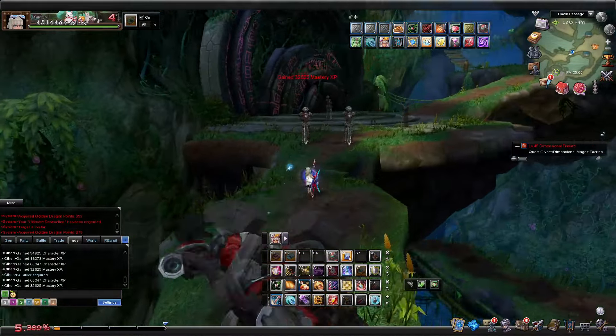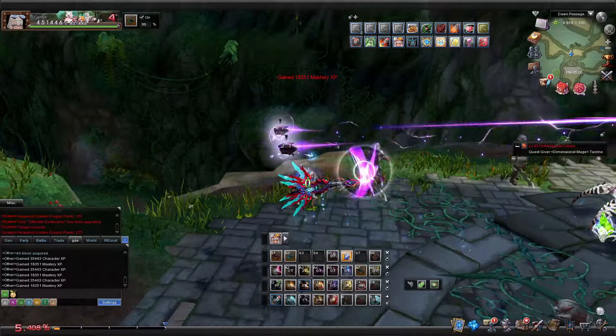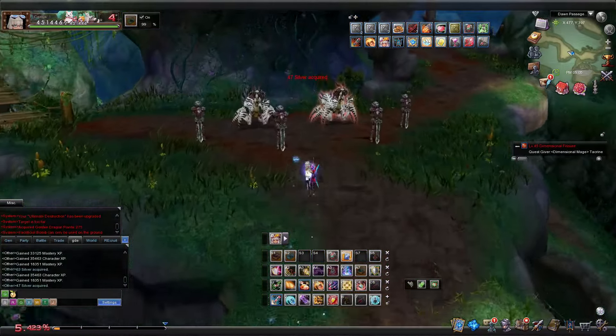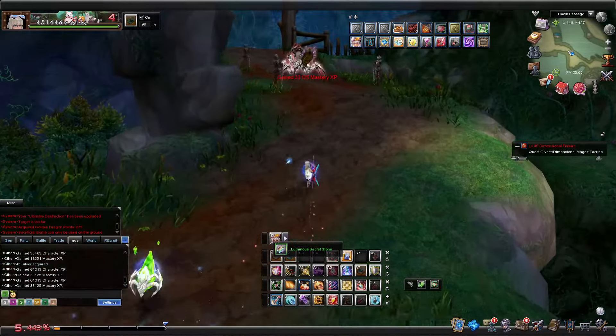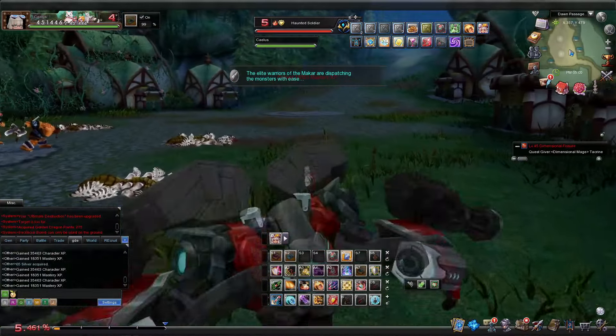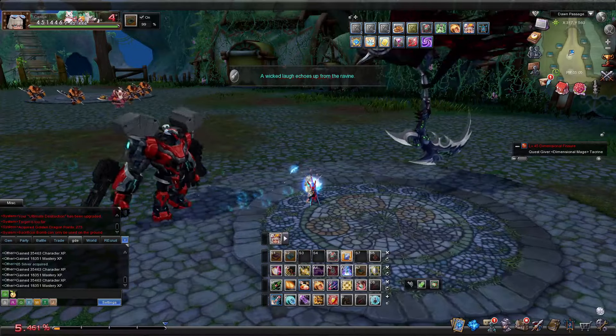Same as the lightning side, you get some simple buffs just for leveling up the mastery path. The new ones are HP boost up to 15%, and damage taken reduced by 16%. This reduction is a little special — up till 60, it's only a chance to reduce damage. At 60, it becomes a flat reduction. And once you get to 60, your beefy bot gets even beefier, with it inheriting 300% of your stats.